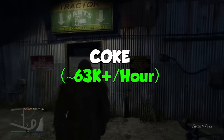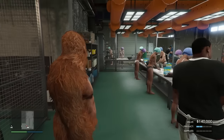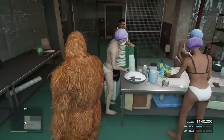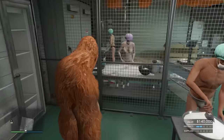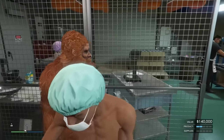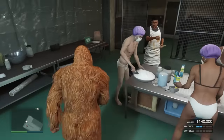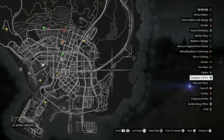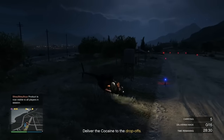Next on my list is the final MC business we haven't spoken about: the Coke Lockup. With all the upgrades and if you're buying supplies, the Coke Lockup will make you just over $63,000 an hour. Now, I know that sounds crazy — why is this above the Vehicle Warehouse that can make you $200,000 an hour? That's because these businesses are passive; you only actually need to do anything every couple of hours. Even with the buffs in 2022, the Coke Lockup has definitely fallen from grace. A few years ago everyone agreed it was one of the best businesses, but Rockstar has just added a lot more better ways to make money since then. So the Coke Lockup is now just about average.